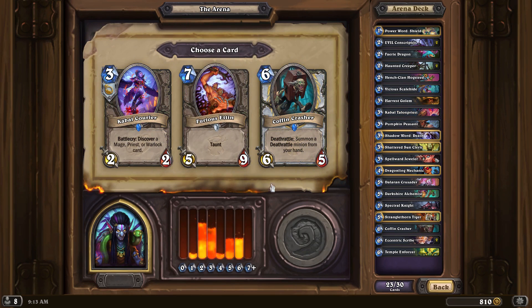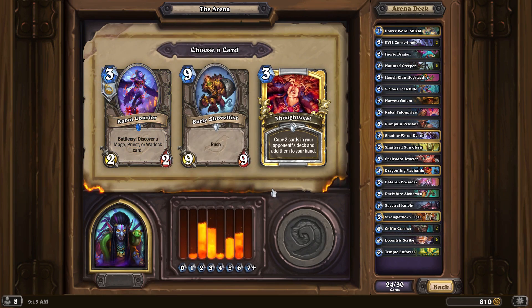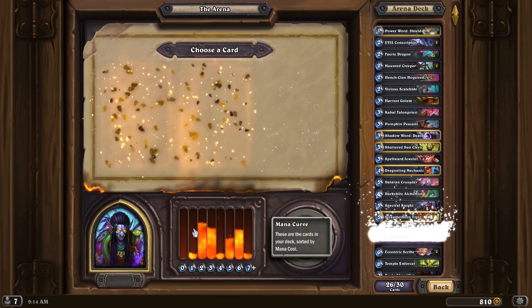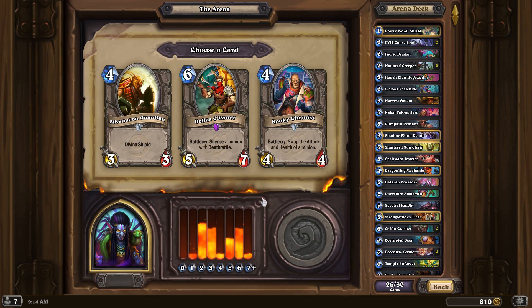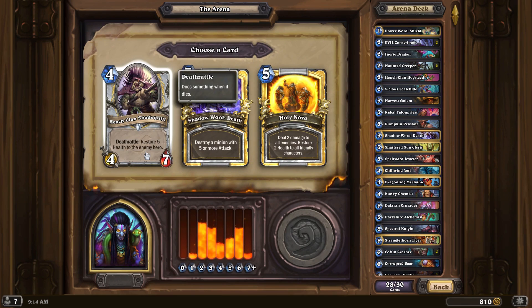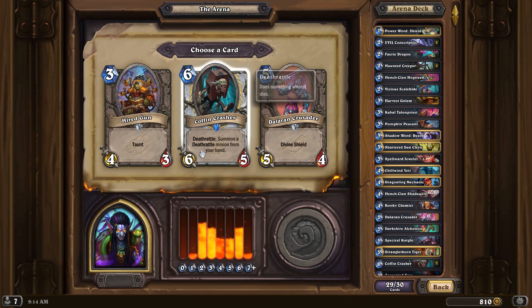I think Coffin Crasher is pretty strong. I really need 4-drops but I'm not getting them. I need some big cards as well. I think that 9-mana 9/9 with Rush is pretty good. Finally a 4-cost - swap the attack and health of a minion. Is that better than a 3/3 with Divine Shield? I think so. Chillwind Yeti, thank you. Henge Shadequill, thank you. And last card - another Coffin Crasher. Let's do it!